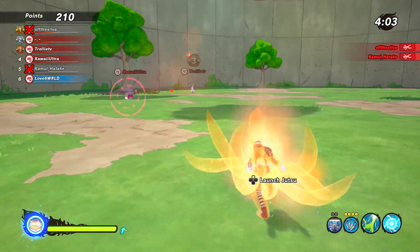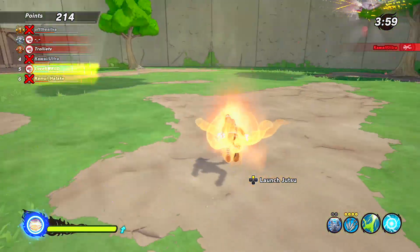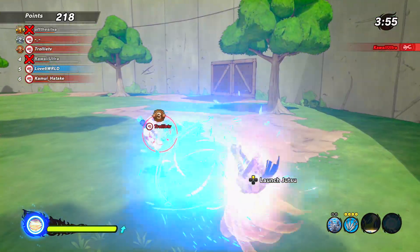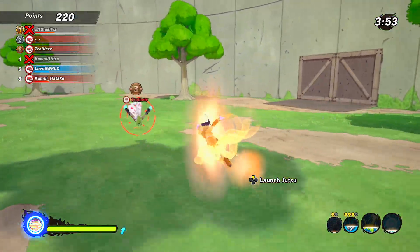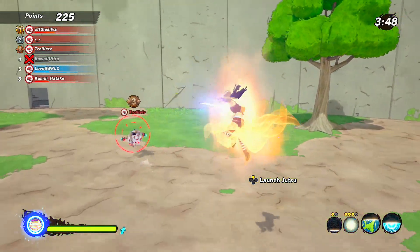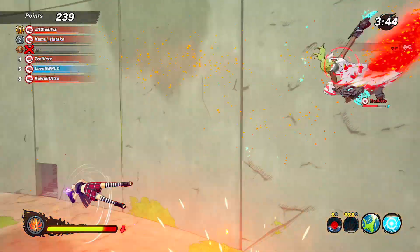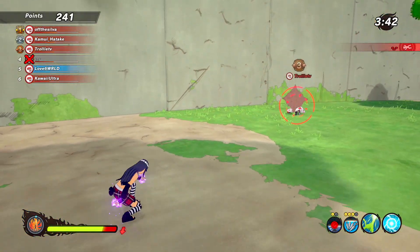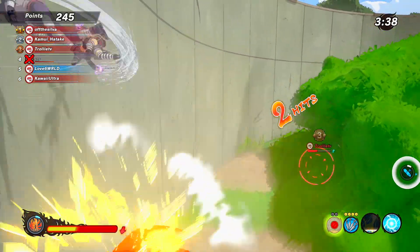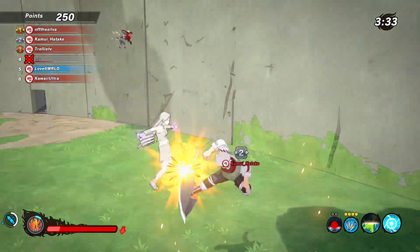I would love to have a Sakura Scientific Ninja Tool where I can actually use my hands to fight as a healer. I don't want to use a frying pan, I don't want to use a sword — I want to use my hands. So adding a Sakura Scientific Ninja Tool where you actually get to use her fighting style would be so lit, because it would be lit to have a healer class where they're actually using hand-to-hand combat.